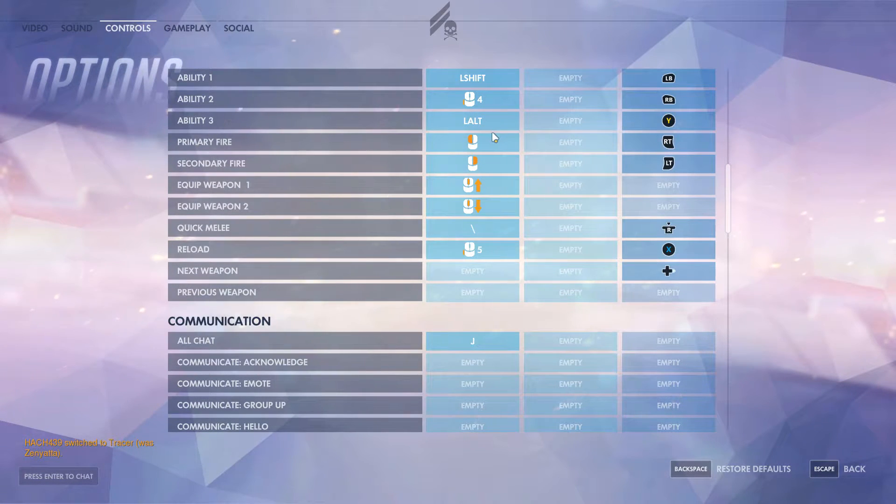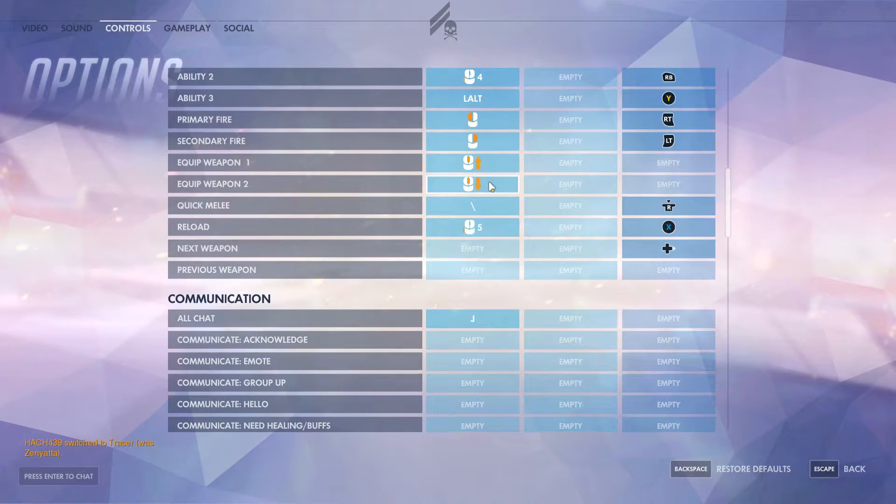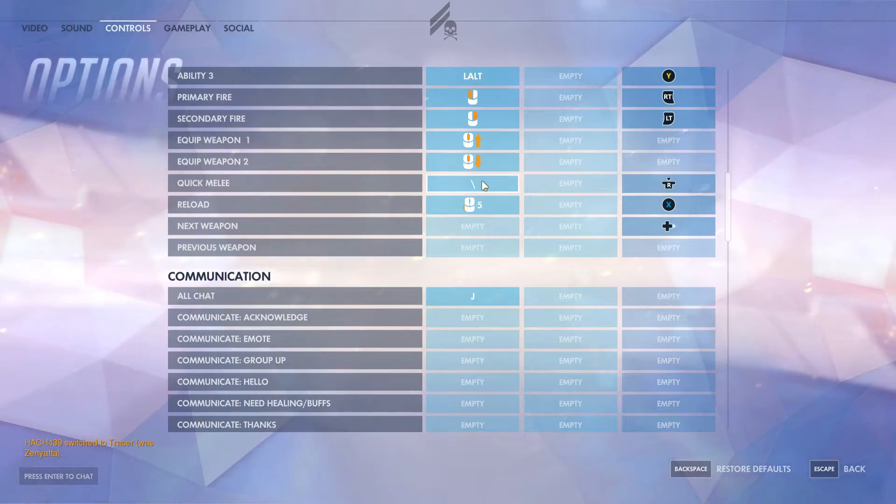Ability 3 I've put as left alt — that's your ultimate ability, so you're not going to be hitting this all the time. Primary and secondary fire I've left as the default: left and right click, pretty easy to use.